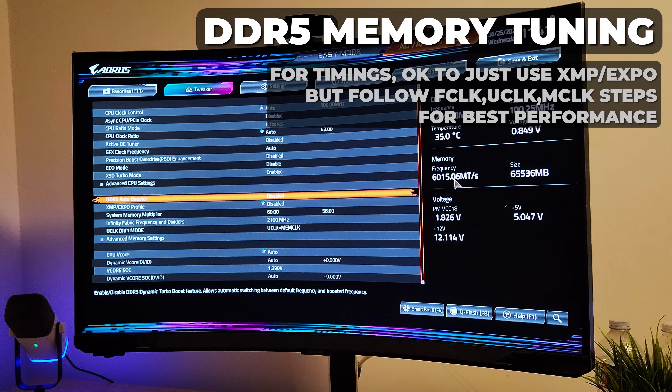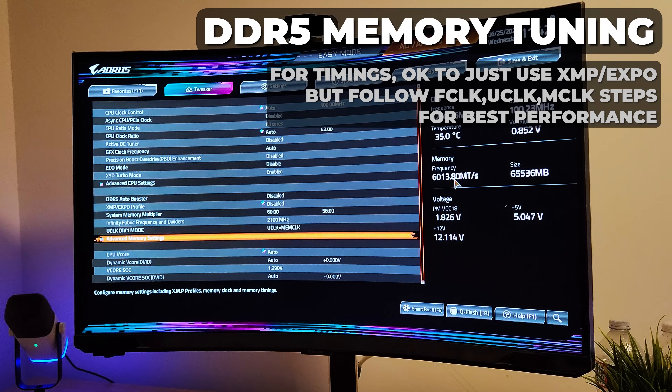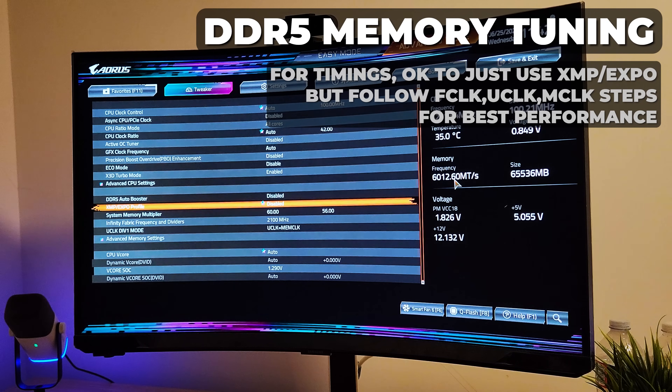Now we're going to move on to memory tuning. Just a disclaimer — not every kit is going to be able to hit the same timings, so your ideal settings may be different from mine. If you're running a similar kit you can try mine. If you don't want to mess with fine tuning, just run your XMP/EXPO profile. For Tarkov, timings don't matter as much. I turn off Auto Booster and use a manually set profile.